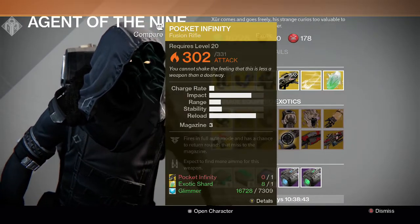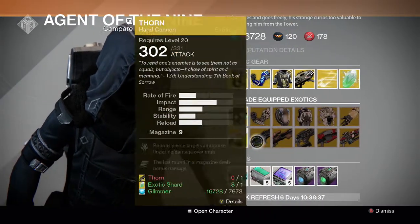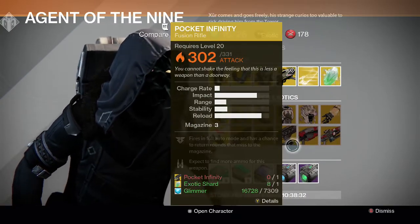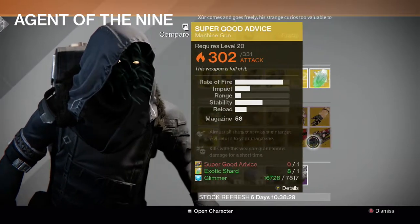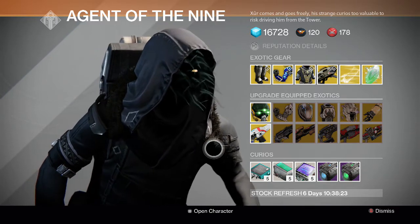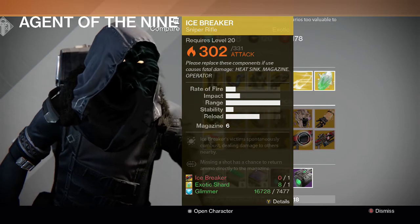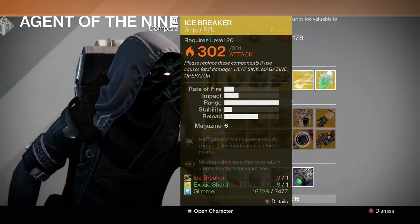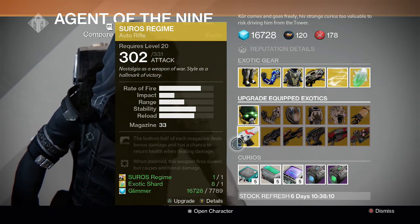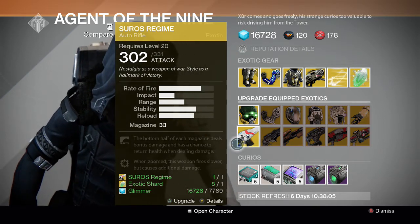For the guns we have Suros Regime, Thorn, Universal Remote, Pocket Infinity, Icebreaker, and Super Good Advice. Suros Regime, Icebreaker, and Thorn are the main priority ones. Pocket Infinity, Universal Remote, and Super Good Advice are lower priority. Icebreaker was sold the other week so most people already have it and don't need to upgrade it again. Suros Regime is also good for Crota's End hard mode because it allows you to regenerate health.